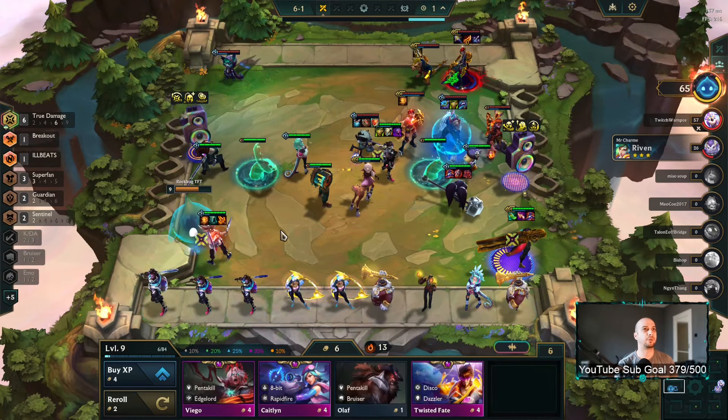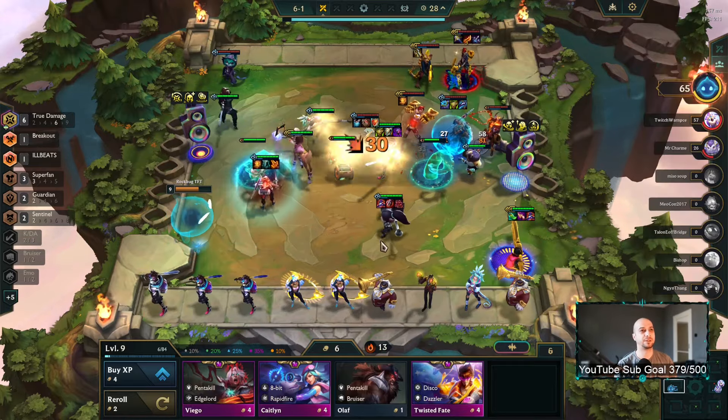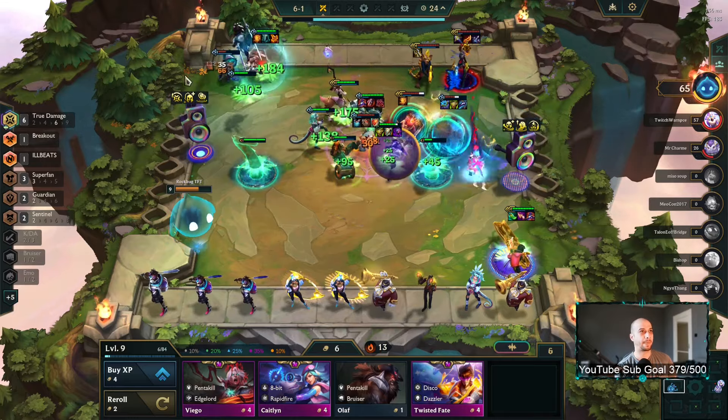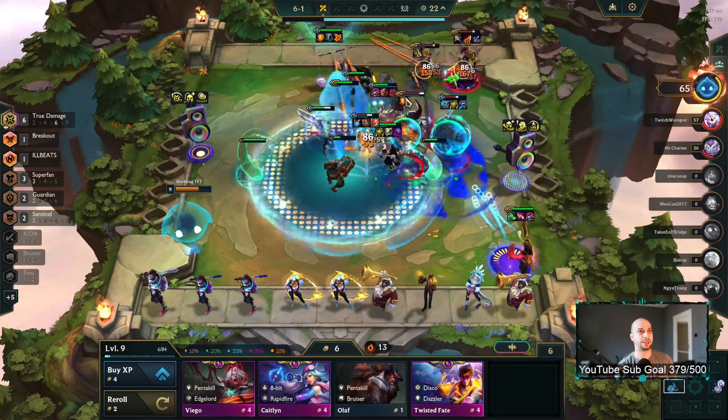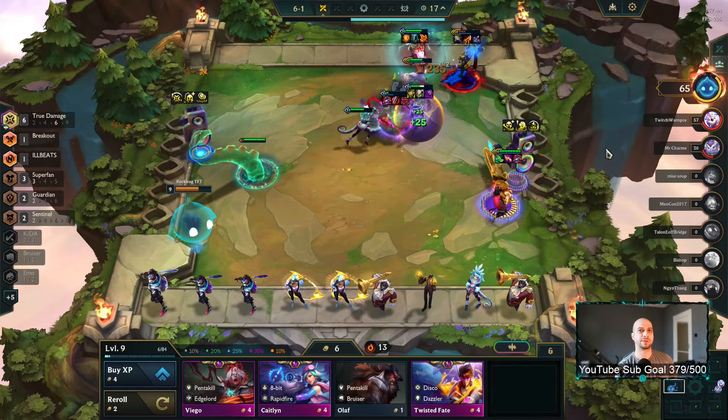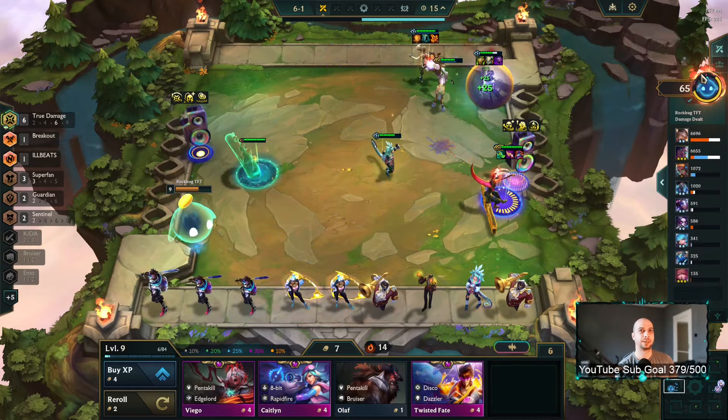That did not work out the way I wanted it to. She needs to not be in the corner by the way — I did not pay attention to positioning at all. But my Akali is in the back line. So not losing this one — and also I think it's a ghost fight. Yeah it is.